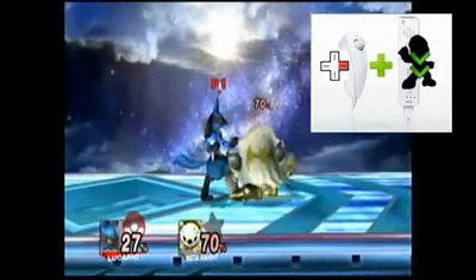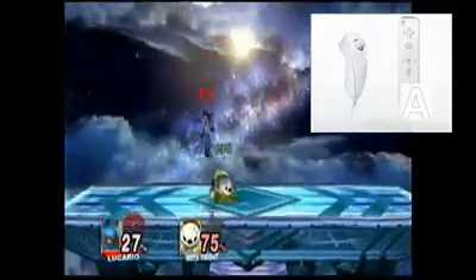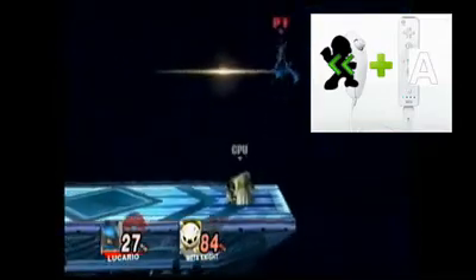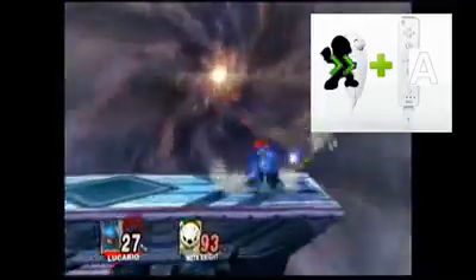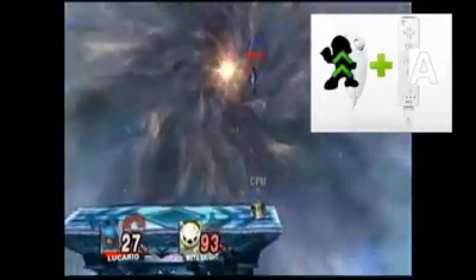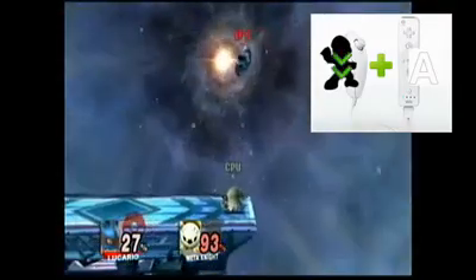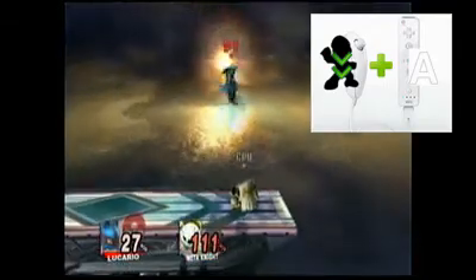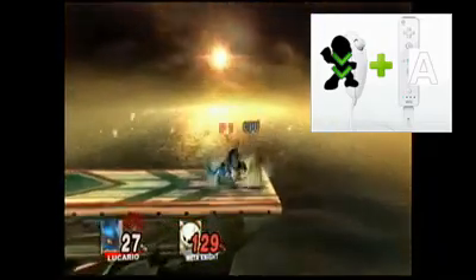Now onto Lucario's aerials. Lucario's neutral aerial is that — with a burst of aura on both sides of him. His front aerial is a kick with aura in front of him. His back aerial is that, once again using aura. His up aerial is that — a kick with a burst of aura. And his down aerial, which I like to use a bit, stalls him in mid-air for a moment, which is pretty cool if you want to get out of a chain grab or a juggle, and it does pretty good damage as well.